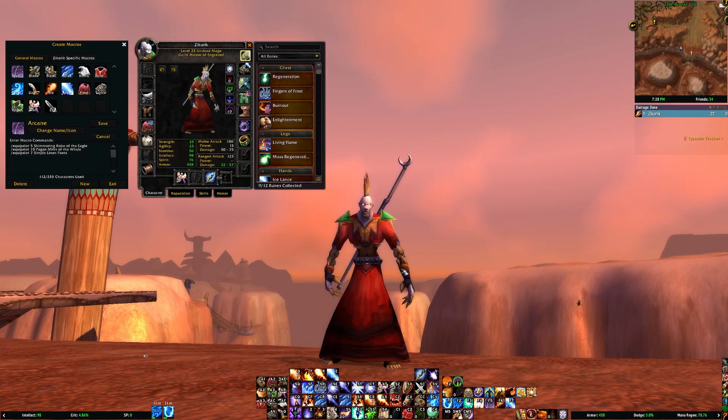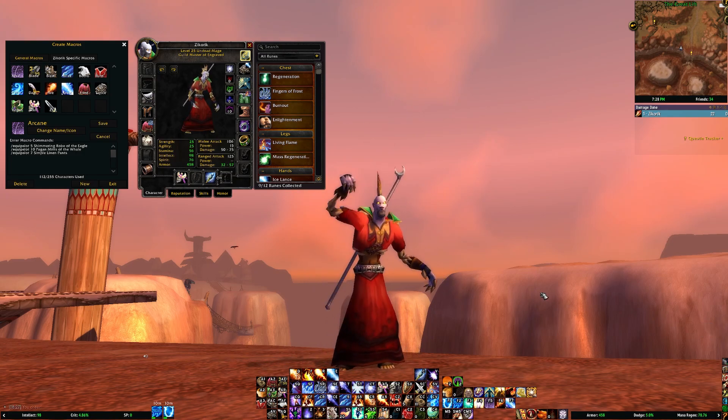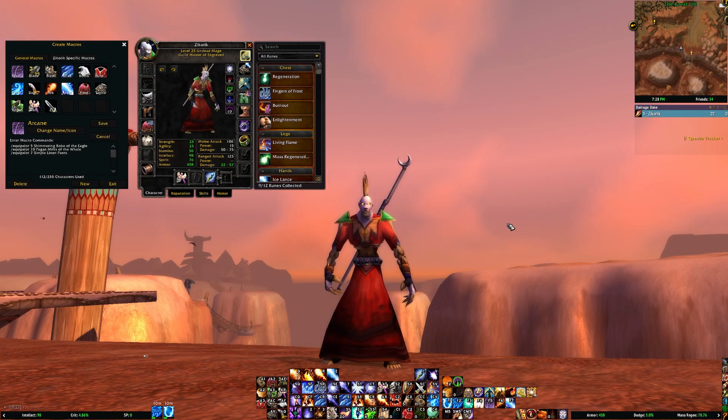Additionally, the rogue has no idea what new spells you just swapped to, or if you even swapped at all. This, my friends, is the power of rune swapping. From the rogue's perspective, you can utilize this same exact idea off of a sap or while in stealth.